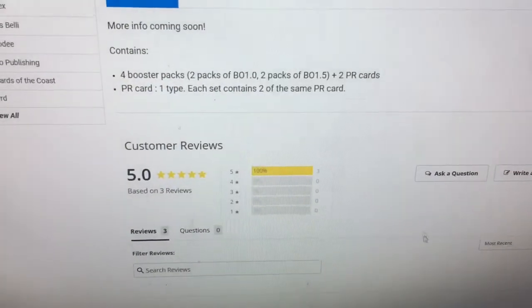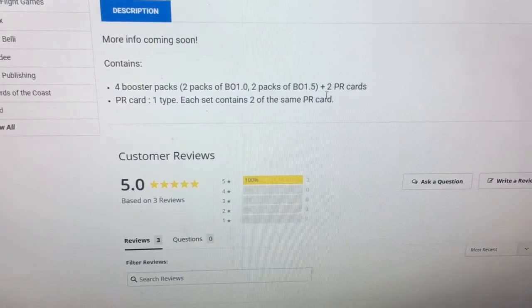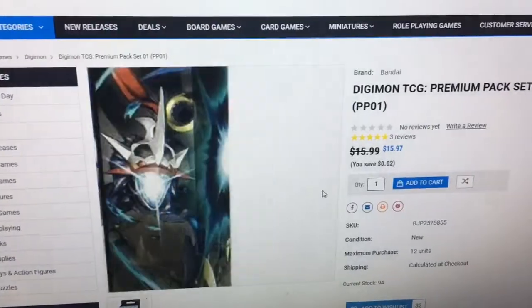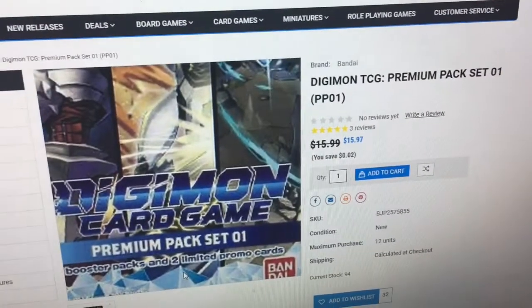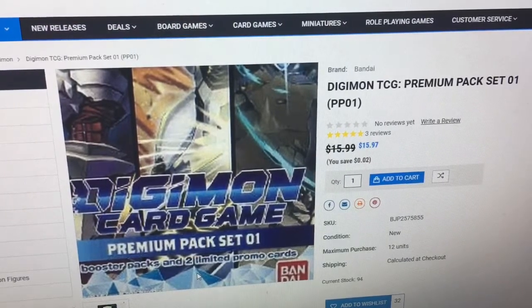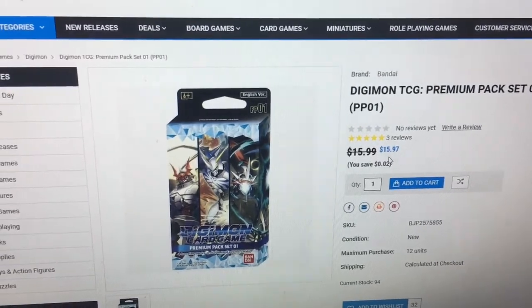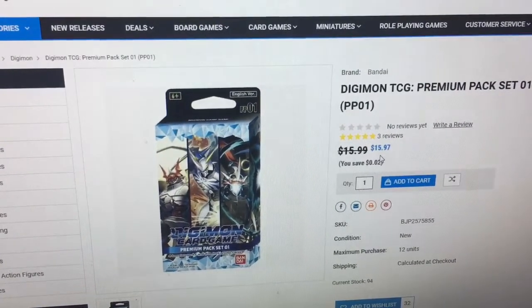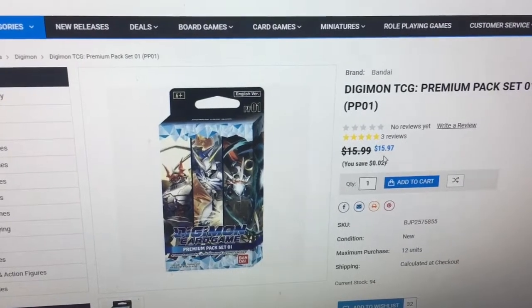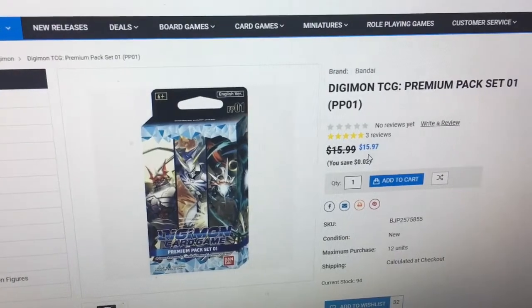Why is this important? Let me scroll down here — this set contains 4 boosters, and these 4 boosters are 2 packs of 1.0 and 2 packs of 1.5. Which means if you were to get say 12 of these sets, you would have a booster box equivalent of both 1.0 and 1.5. And since a set is $16, that means you're basically paying $4.00 for each booster pack, which is the actual MSRP price that the official card game site lists it as.